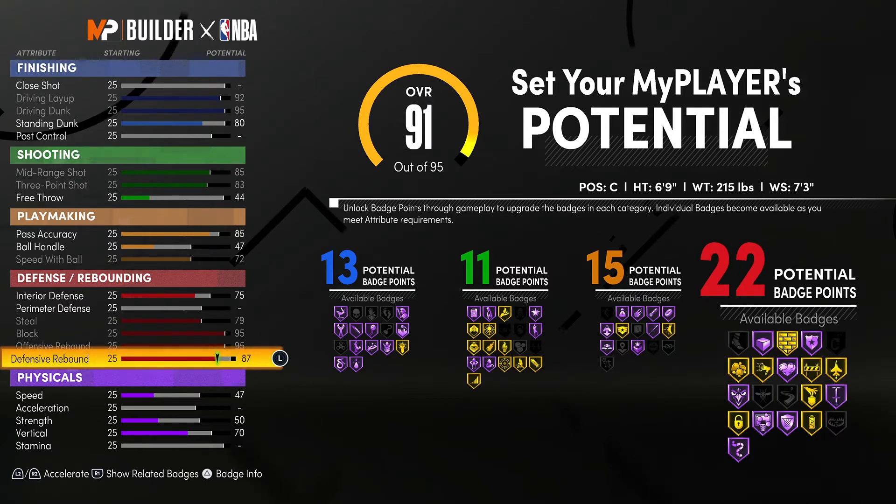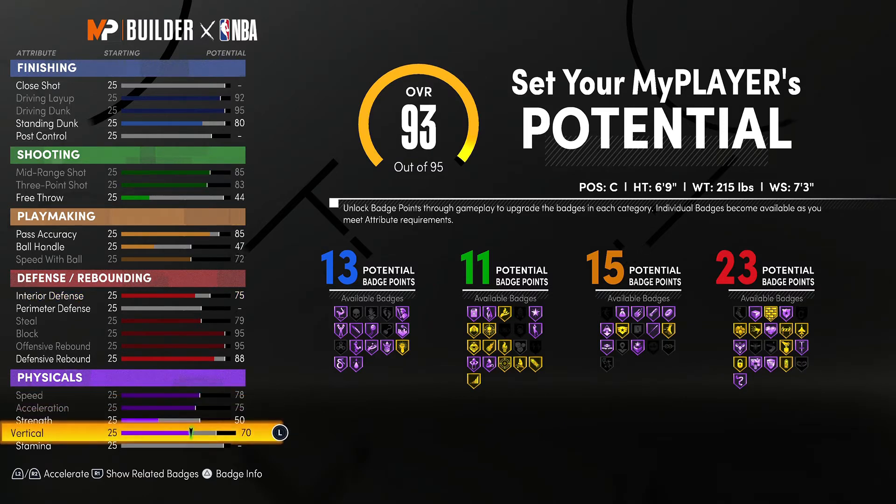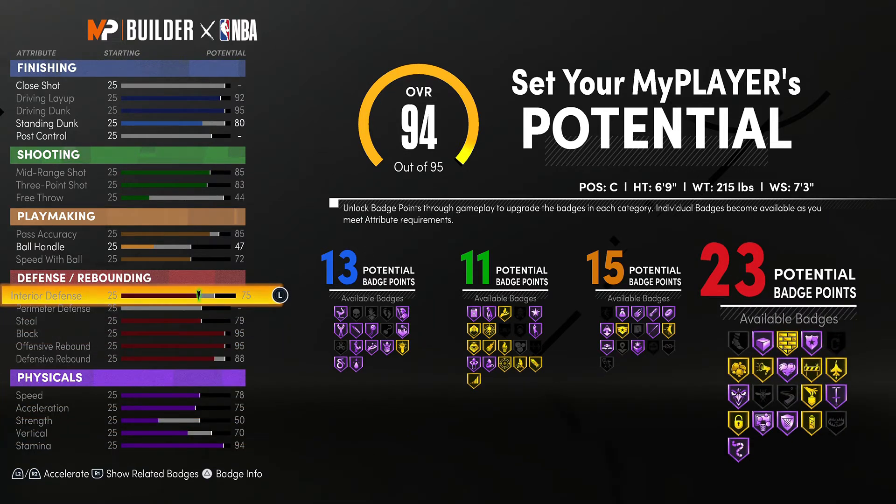For the interior defense, we're going all the way up to a 75. For the steal, because we do want to be in those pass lanes, we're going with a 79. We're going to max out block, max out offensive rebound, and only take the defensive rebound up to an 88.